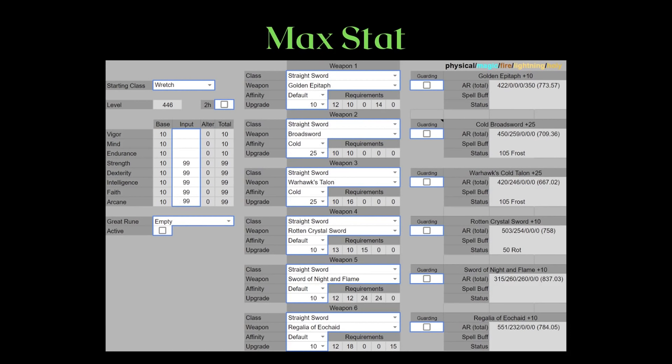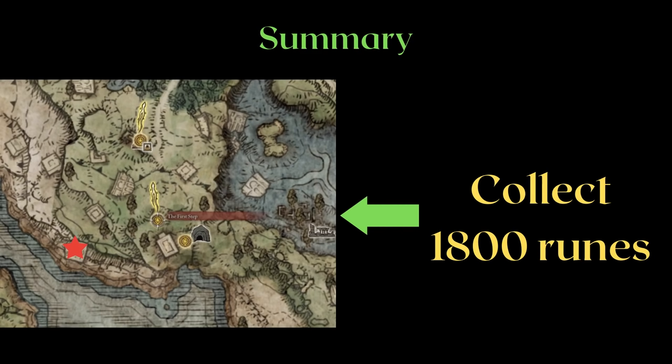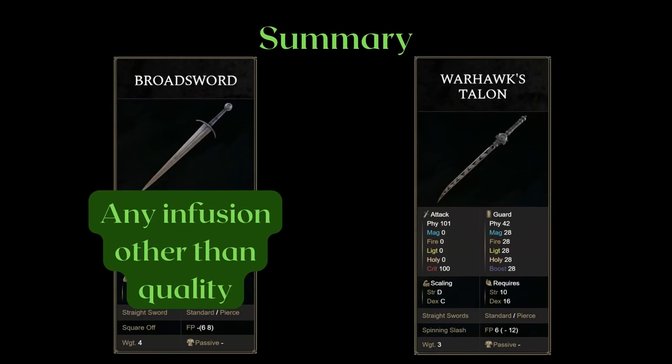We can take a look at some of the other unique options at maxed-out stats. Remember the Sword of Night and Flame needs to go through defense thrice, so its higher AR isn't actually stronger when it comes to raw damage per swing. For a quick summary: if you're a straightsword lover, once you step out of the tutorial into First Step, grab the site of grace, collect 1800 runes by exploring, teleport back to First Step, and go left towards the marked point on the map. Find the merchant camping under the ruins, buy his broadsword for 1800 runes — you now own one of the best and most versatile straightswords in the entire game.